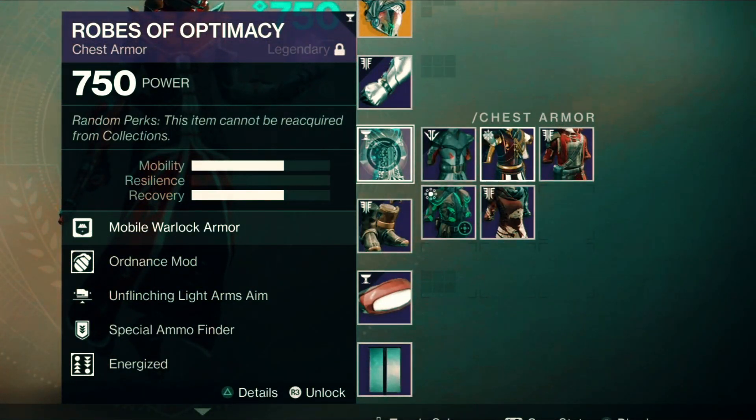For the chest piece, having those two grenade charge mods lets the grenades start charging in the background. When you're running from point A to point B, having both charging in the background stacks the meter up so that by the time you start proccing conduction tines or rising storm, it's pretty much already back. This ensures you always have a grenade. Two mobility, two recovery on the chest - whatever menagerie mods you want, just focus on those stats and that grenade charge mod.